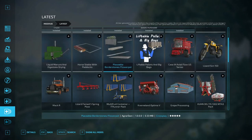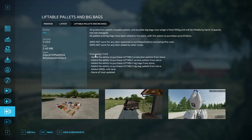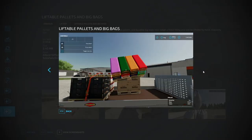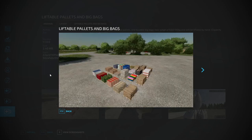There's one update today: Liftable Pallets and Big Bags by Joss. Changes in version 1.1.0.0 include the ability to purchase liftable production pallets, liftable various pallets, liftable big bags, and liftable big bag pallets from the store, plus a new 2,000-liter milk tank. The mod name has been updated to 'Liftable Pallets and Big Bags.' Cross-platform — you can lift everything now.